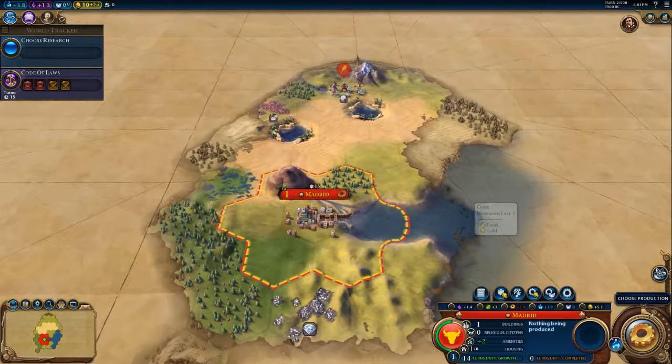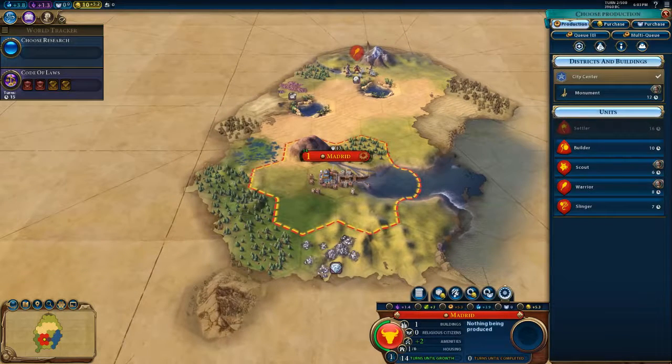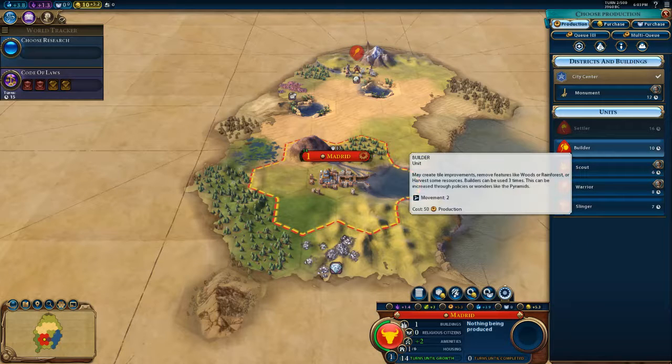Most turns you're not really paying too much attention to all of that nitty gritty, unless you're the type of person who wants to. In terms of gameplay, we've built our city, explored a little bit more, and we want to know what the first thing we're going to build is. Our options are a couple more military units, a scout, a builder. I've already argued against a builder right out of the gate.